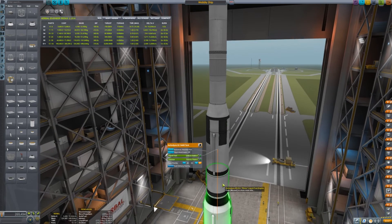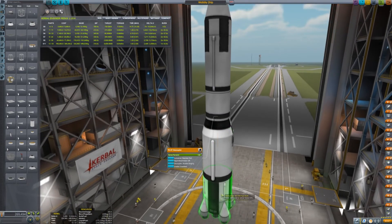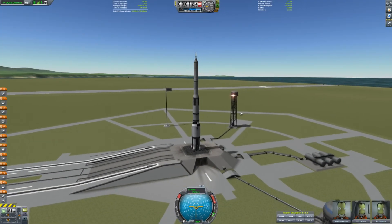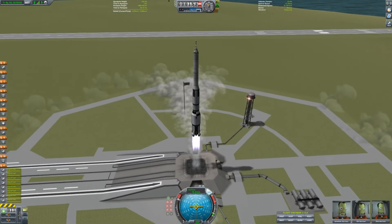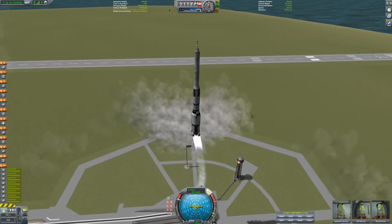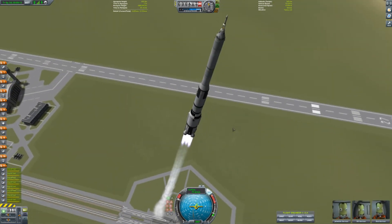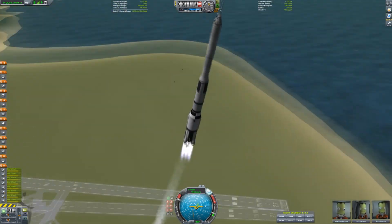Now that we've done the auto strut, if we launch there shouldn't be an issue. We just wait until we're about 200 meters and then pitch over — and look, very solid, no wobbling. The Kerbals are happy and it doesn't look like the Kraken is going to come along and eat it up today.